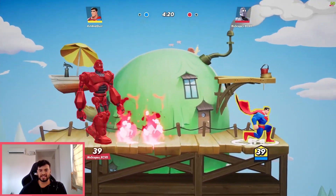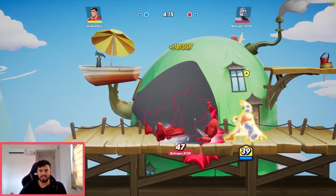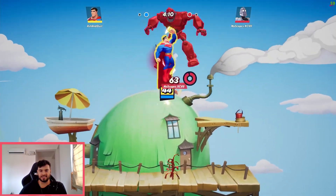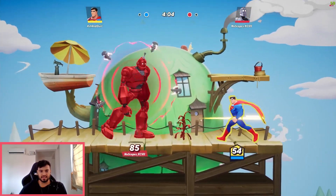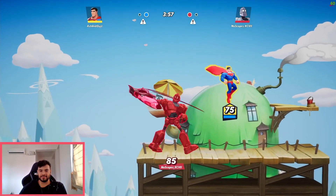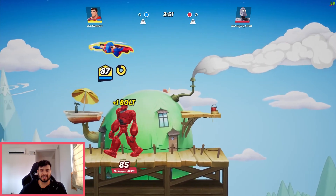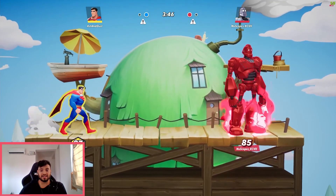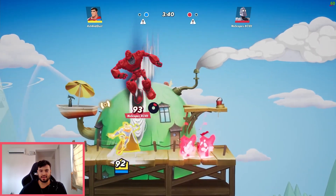A lot of Superman's attacks have hyper armor, which is fantastic — especially when you are battling both the ping and another player at the same time. Hyper armor is your friend. As you can see, the ping is quite decent — not fantastic obviously as it would be without a VPN, and I'm not using an Ethernet cable, so I'd suggest you do — you should see a better connection than I have right now.